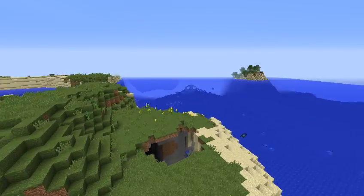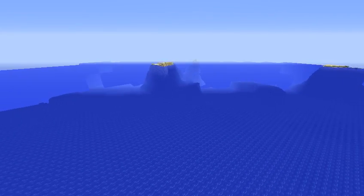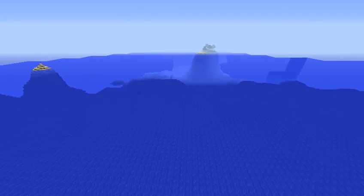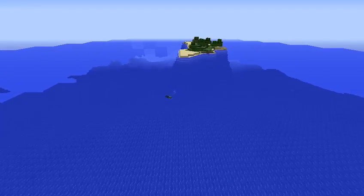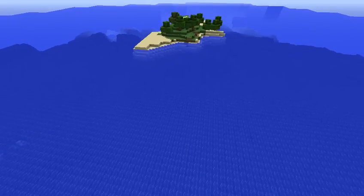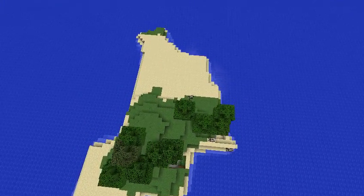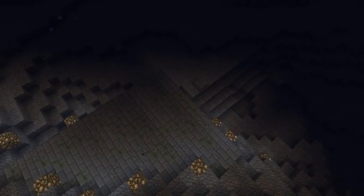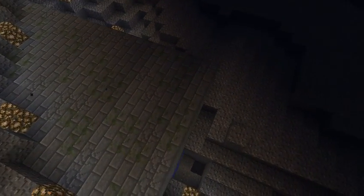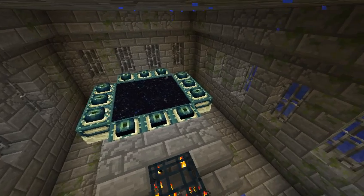If we carry on in this direction, we'll soon come to another island. And on the edge of this is the stronghold — but it's a stronghold that's rendered. You might just be able to see through the water. I've already been here just so that I could find where it is. And you can see underneath, down there somewhere, we have the portal room. We can go all the way to the end. Okay, so we're in the portal room here.